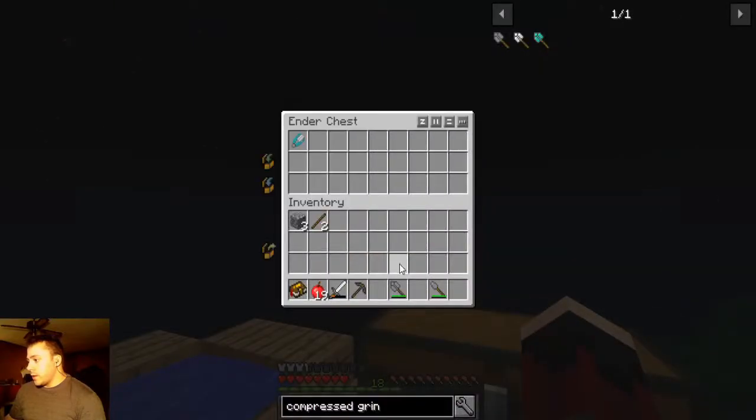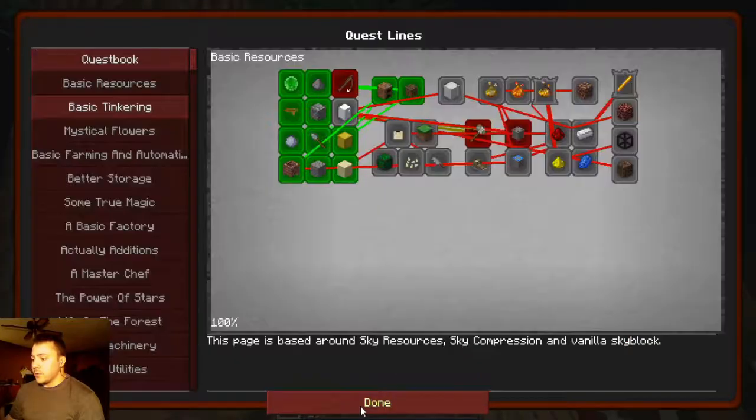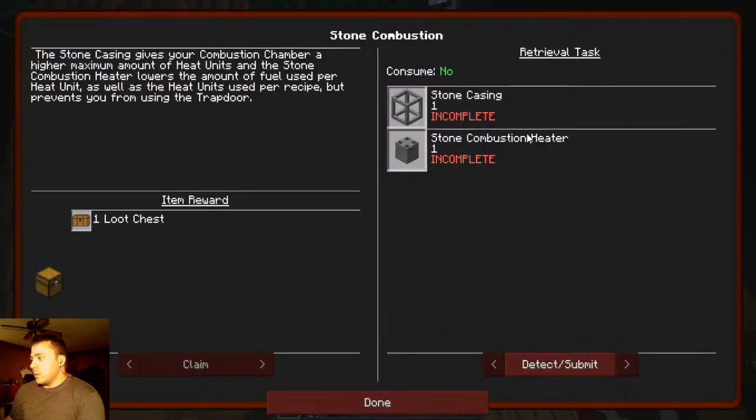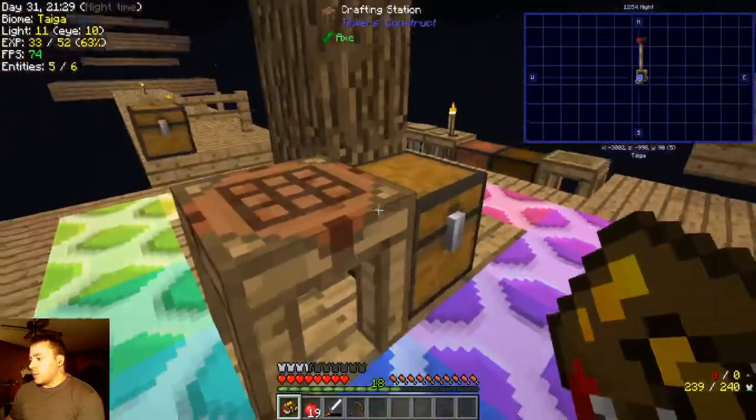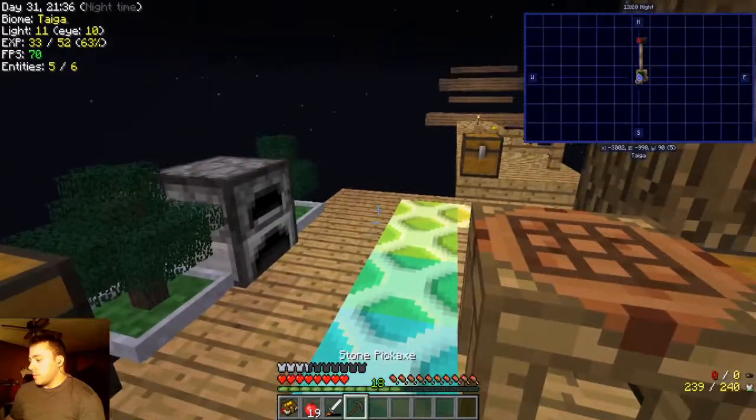I've been putting my tools away in here just to keep my inventory as organized as possible. I know some people would freak out when your inventory or storage is cluttered — it's chaos. So for making your first plates you're going to need a stone hammer and a crushing table — simply put an ingot on the crushing table and hit it with a hammer. We haven't gotten to ingots yet, so I think we want to do stone combustion first.